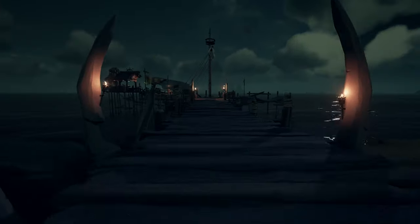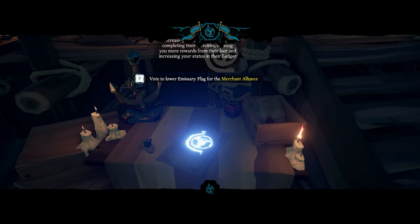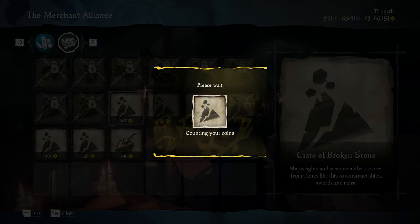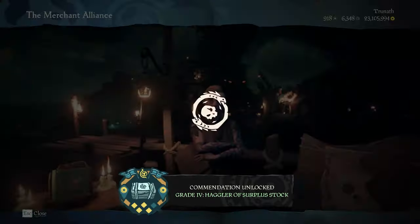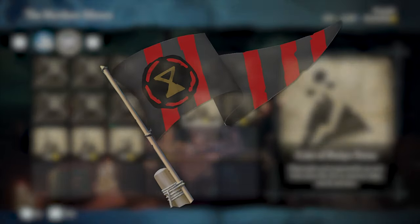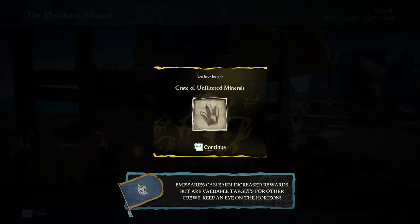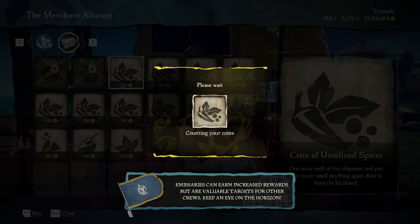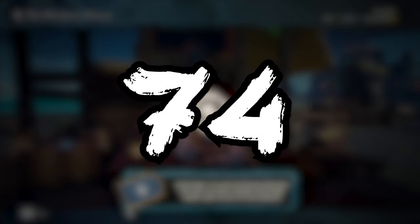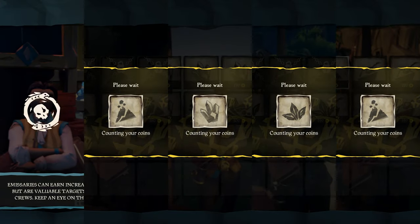Once you've spawned in and you're ready to set sail from your first outpost, you'll want to briefly vote up the Merchant's Alliance Emissary so you can purchase all of their commodities. Obviously the commodities from just one outpost won't be enough to get you to Reaper Grade 5 when you go to sell later, so you'll want to make a few pit stops at the other outposts throughout your voyage. In total, you'll need 74 commodities to hit Reaper Grade 5, so that means visiting 5 outposts.